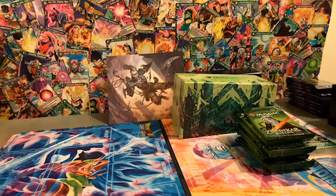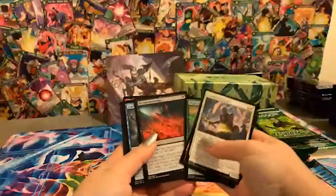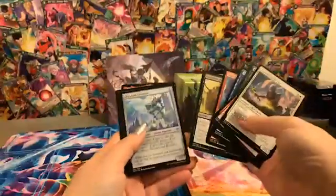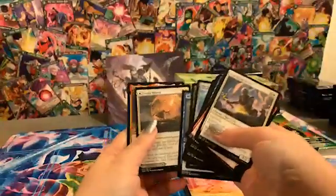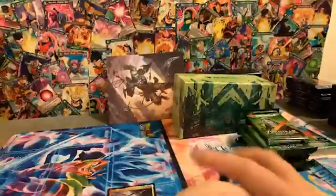Alright, first pack over here. We have a couple of commons. I've been playing Zendikar Rising on Arena so I'm kind of familiar with what's in here. I'm going to go a little bit slow at the beginning just so you can see what's going on, and then I'll speed it up. Our uncommons and then into our rare — Akiri, which is actually the character on the picture in the back that came in the gift bundle, so that's kind of cool.